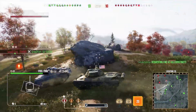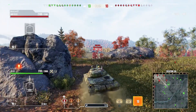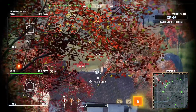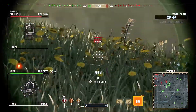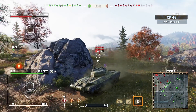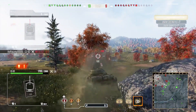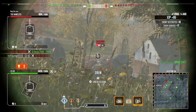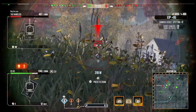Getting into that position early and keeping it is incredibly important on this map. Once you've pushed and you can see it's safe, you want to take their hillside right here. Now look at all the map we have as a team — we have the east, the middle, the south, and the west. We've put these guys into a kill bubble; this one little corner is all they have and they have zero map control.